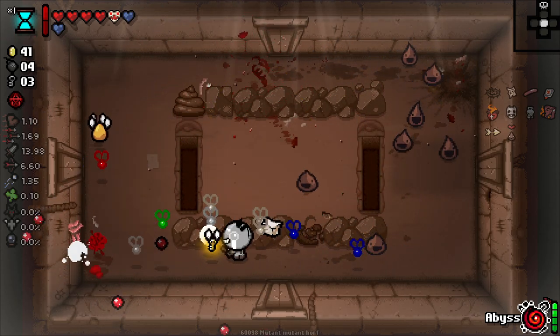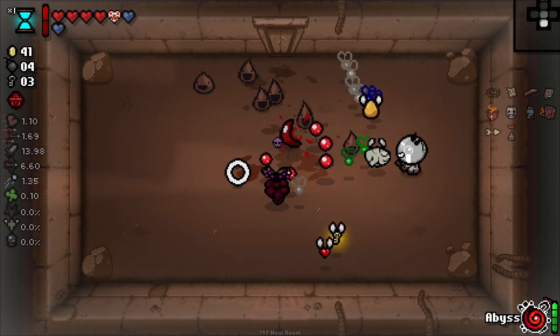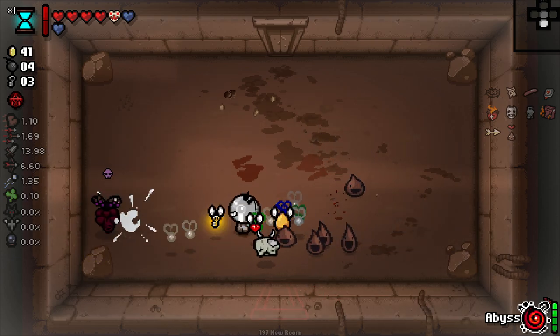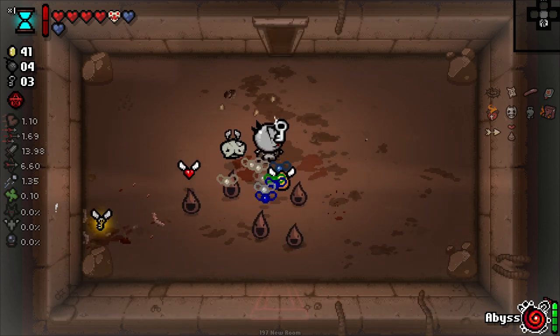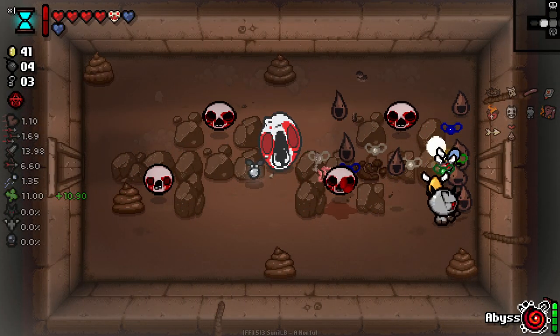I honestly think one of the biggest mistakes they made with the Beast fight is allowing you to bomb out of rooms — not enough people take advantage of it. It's so powerful. There's so many rooms that are just annoying and you're going to get hit, so just bomb out of them. You should not be able to bomb out on the Chest.